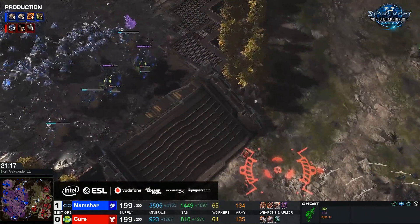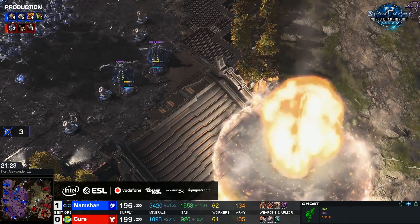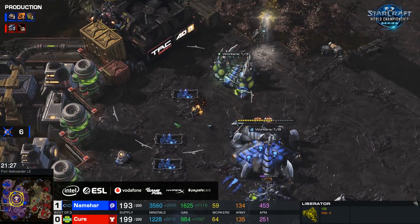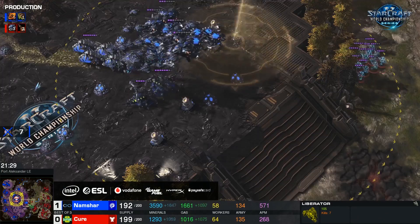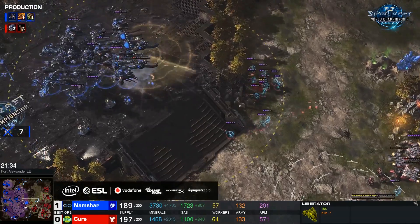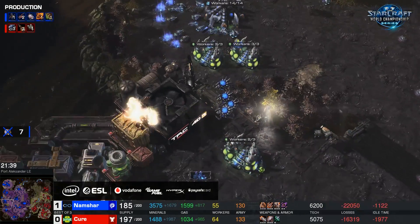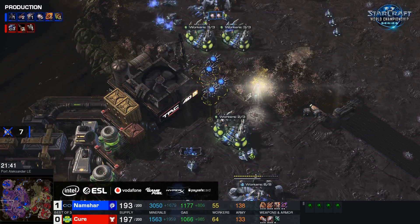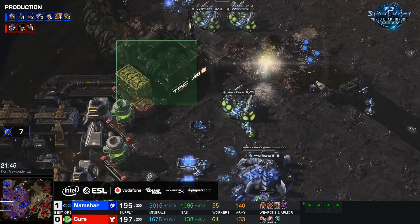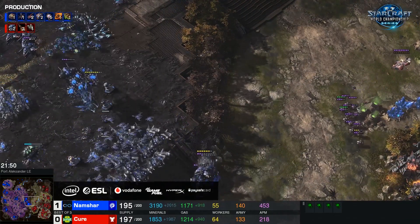The nuke is going to drop down, and more nukes are building. Remember, though, those nukes are expensive — they don't just come for free. This Liberator has racked up six kills and has not yet been dealt with — that's something Namshar has to go and focus on. Another nuke dropping into play as all the ghosts get forward to Namshar. A mistake there as he allows the ghosts to get in snipe range, and finally the Corruptors go back and deal with that Liberator. That's exactly what we mentioned — the Liberator is a distraction, and while Namshar deals with it, the ghosts find a chance to get in and get a few snipes off.